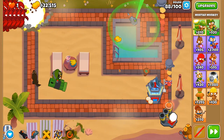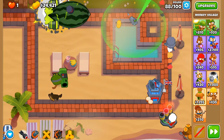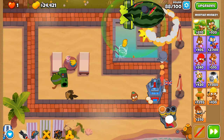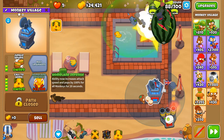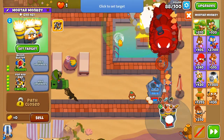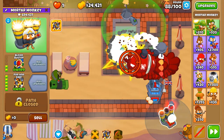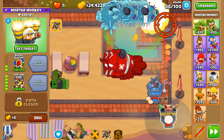We are just under 19k away from Homeland Defense. It lasts longer than Called to Arms and provides much more attack speed increase — which is lovely. We're not yet needing to use Striker Jones's second ability, which resets the cooldown of any MOAB Assassins, MOAB Eliminators, Artillery Batteries, and the Pop and Awe.